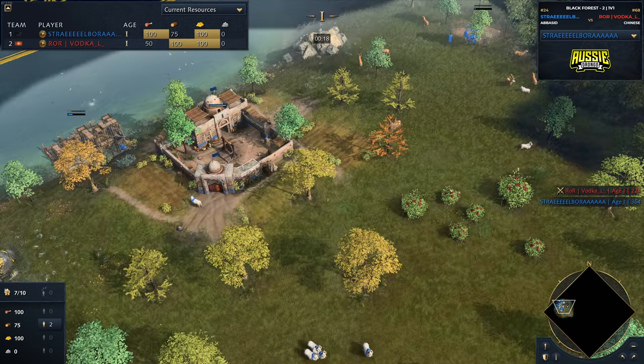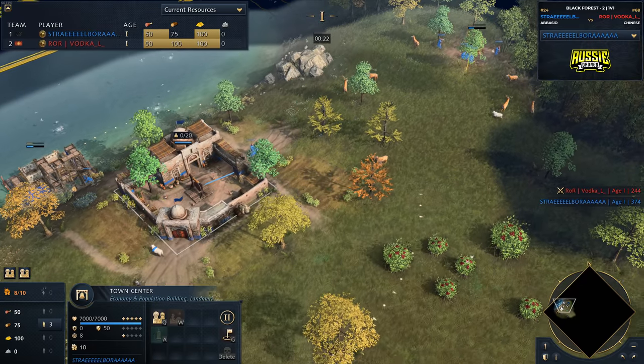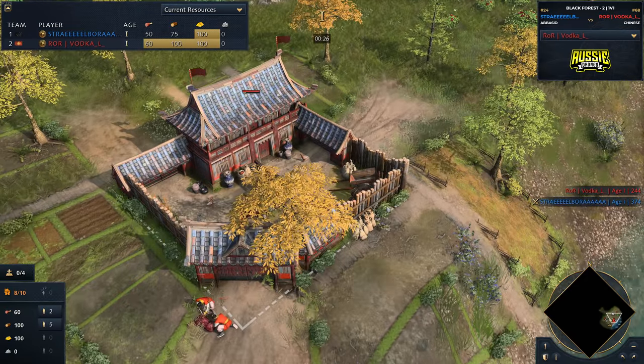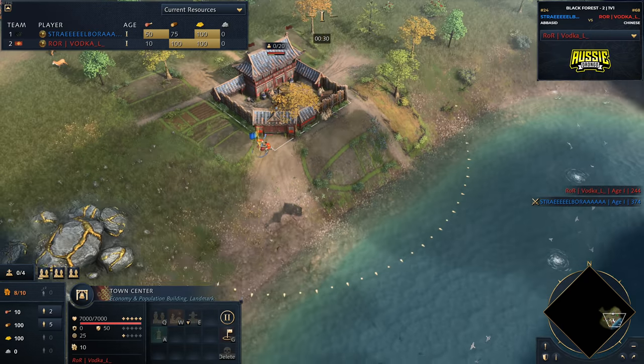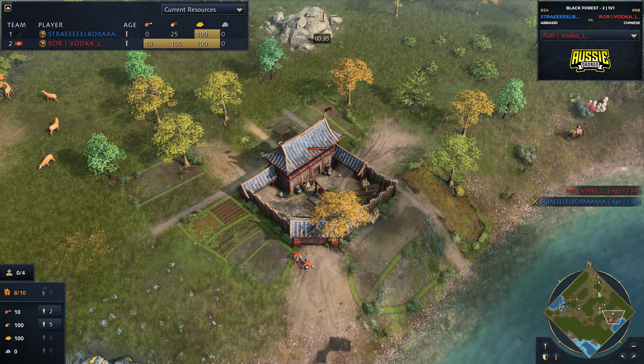He's deceiving us - he should be playing the English, but he's not. That's okay, we'll forgive him. His opponent, spawning on the opposite side of the map, is RawVodka underscore L underscore, going to be playing the Chinese. The question on everybody's mind is: who is the king of Black Forest? And today we are going to find out.